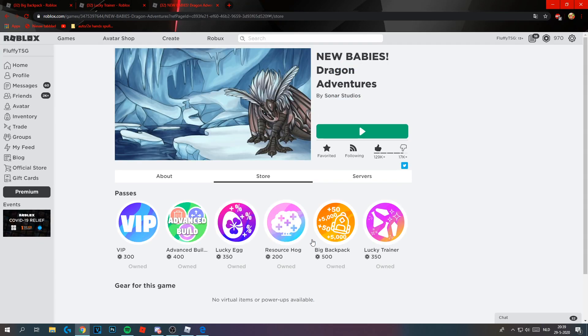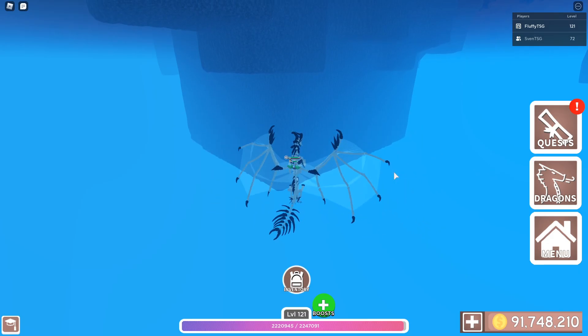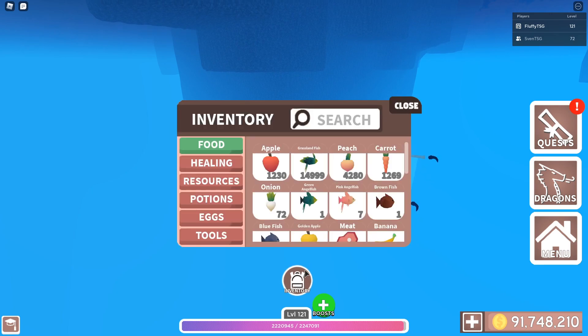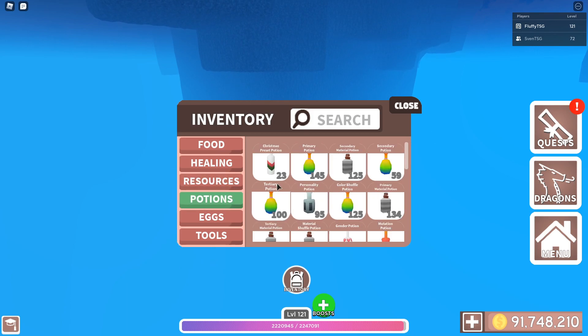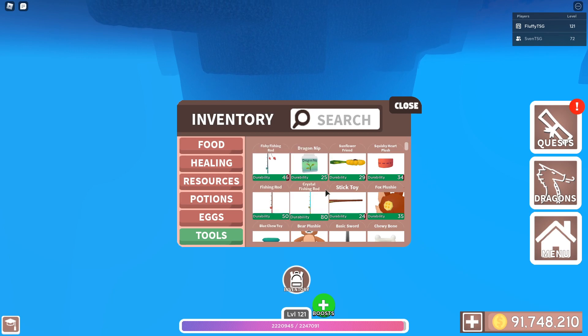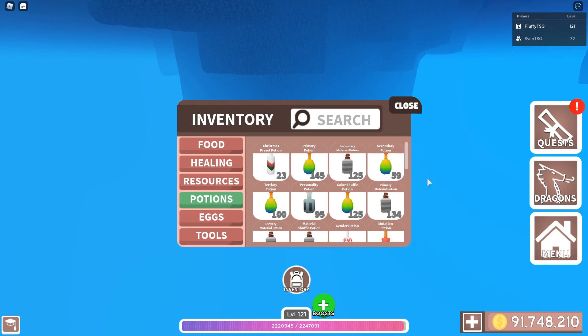The next game pass for 500 robux - this is the most expensive one - is the Big Backpack. You have plus 50 capacity for every resource and potion. So normally you can get 10,000 of each item, but now you can get 15,000. Same with crystals - now you can get 15,000. You can get 150 of the smaller items because the cap was 100. Egg stage stays the same, you can only get 10 eggs of each, and tools stay at 5 as well. So it's only for food, healing, resources, and potions - nothing else.